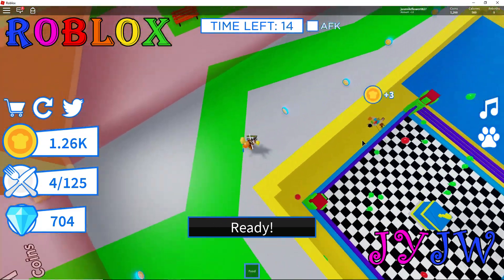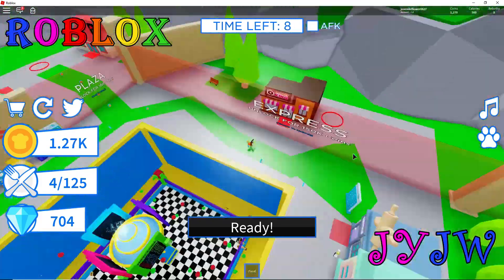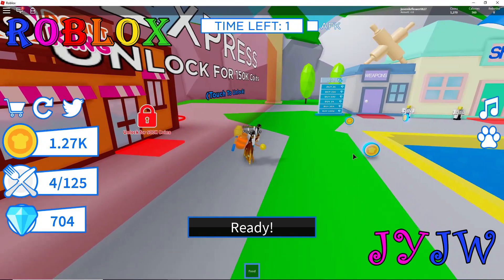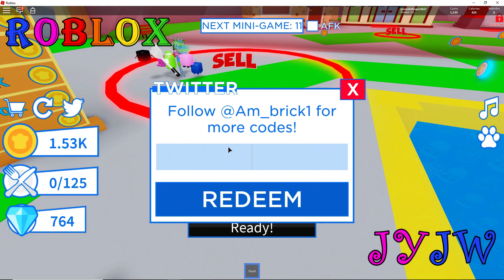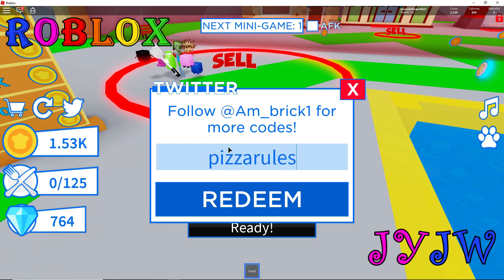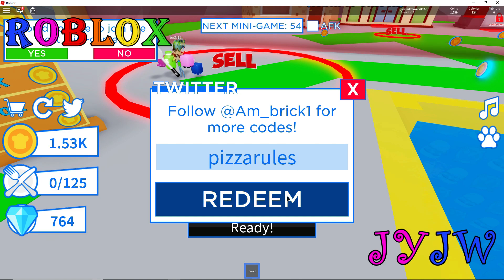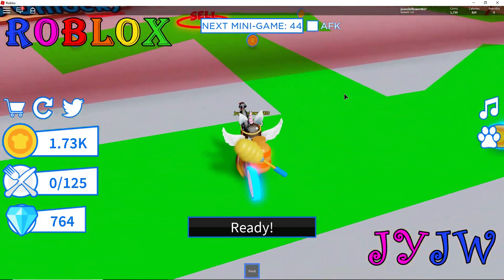I'm so excited because I'm going to keep playing and try to unlock this express. I really want to get the Donut King. The next code is Pizza Rules - pizza doesn't have rules, I think it means pizza is the best! Let's press redeem - I just got $200. I'm almost at $2,000 now, which is great because I need to get $2,000 to get every place.